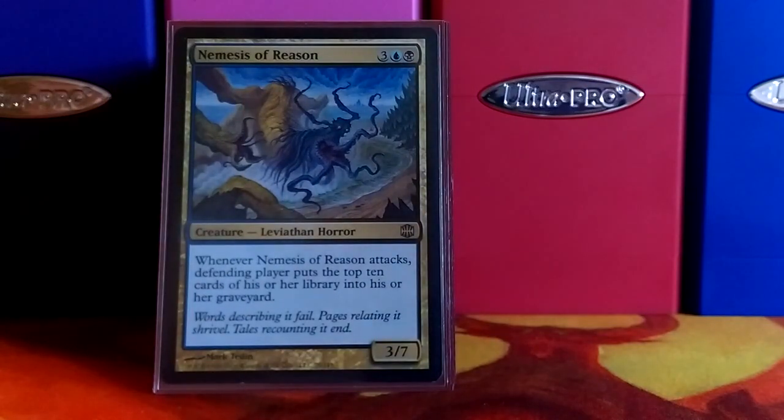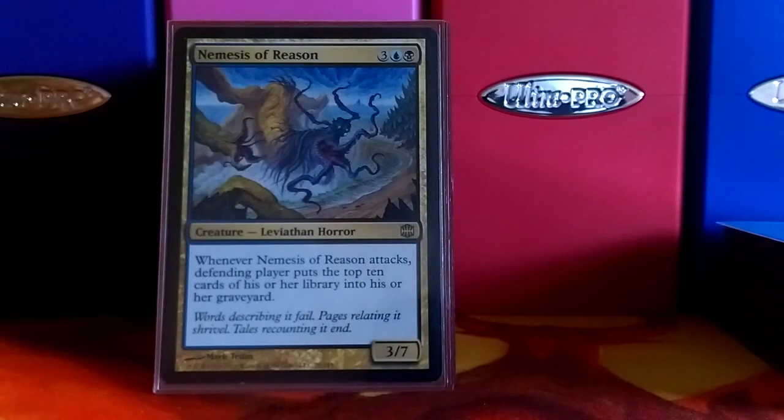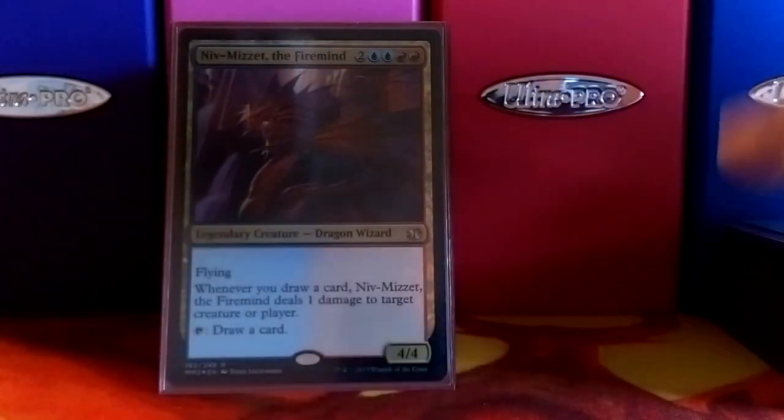With the creatures, this deck can go a few ways. You got your discard, and this deck likes to mill people. The Nemesis of Reason is a really good creature for doing that.